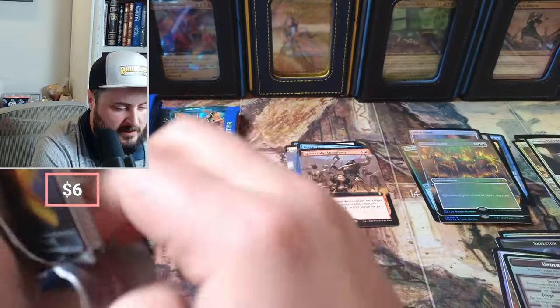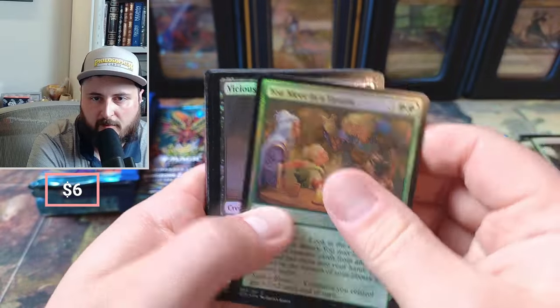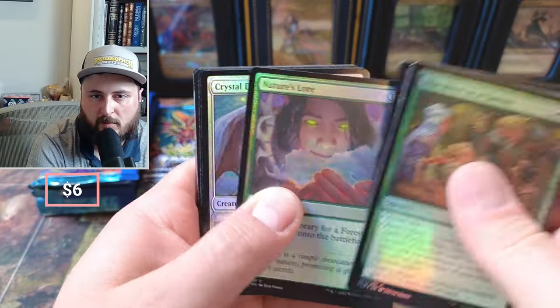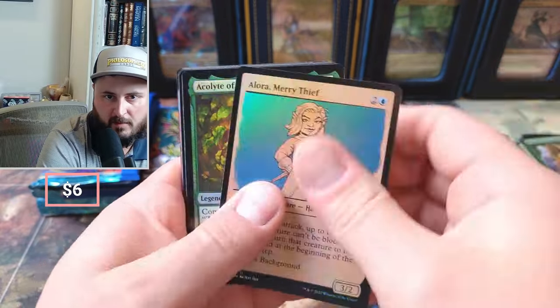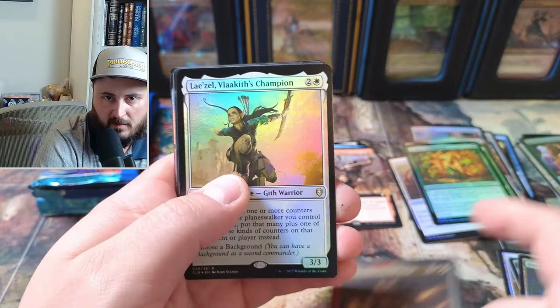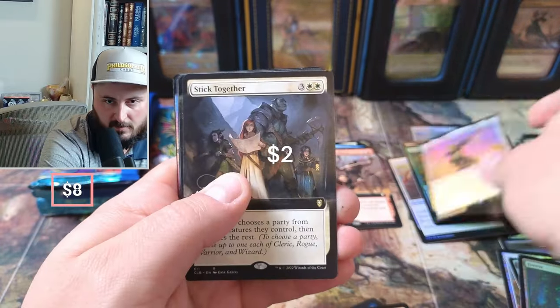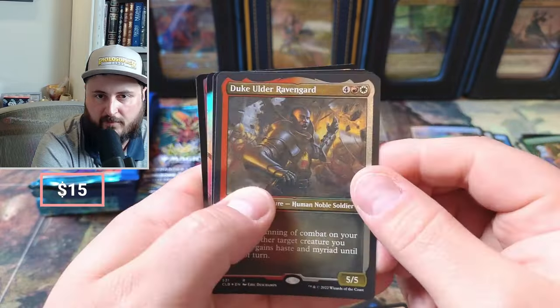Give a like if you like the set. You Meet in a Tavern, Nature's Lore. Okay, Forest — we got the Thief Acolyte.